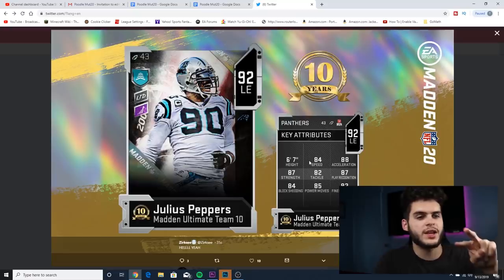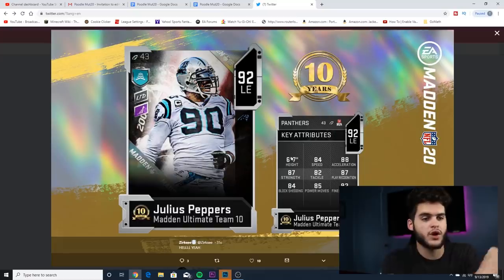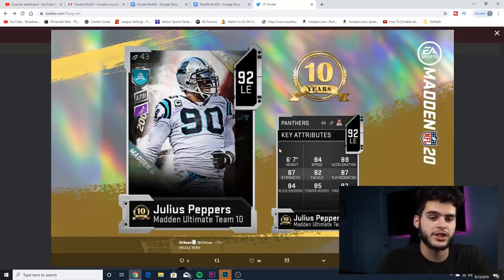So far the overalls seem to be going in a pattern like 91, 91, 92, 92, 93, 93, 94, 94, 95, 95 over 10 weeks. That means when the pack set comes out it'll be imperative to focus on the higher overalls, because although you might want Vick, come week 10 the highest overall won't be that Vick card — it'll probably be 95. Also keep in mind limited time players will be coming back into packs at the end of every series, so Vick won't be as expensive later.